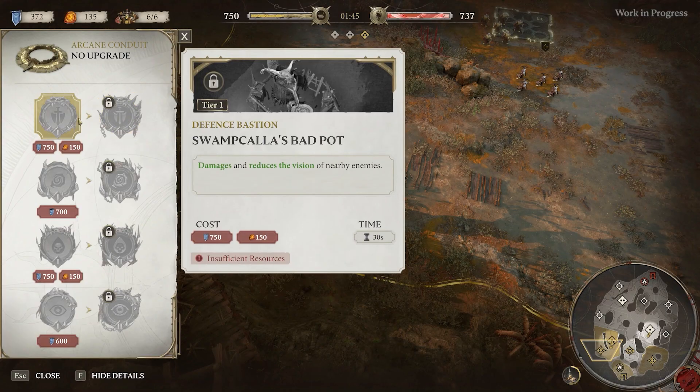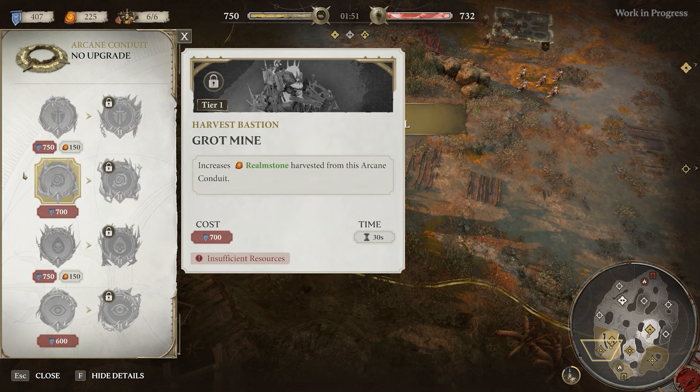We also noticed that people were struggling to understand exactly how bastions worked or what they were meant to do. So we've taken all that feedback on board. The UI team have really gone to town on making sure all of those features and facilities are properly called out in the UI, so that should now be fully explained.